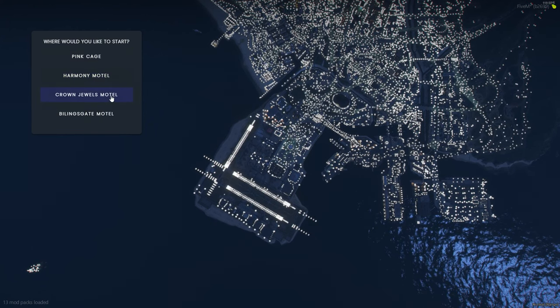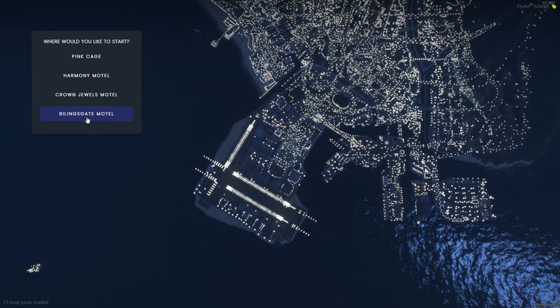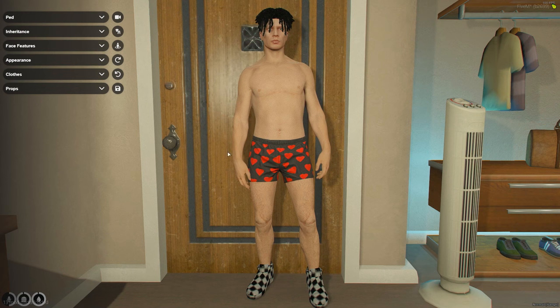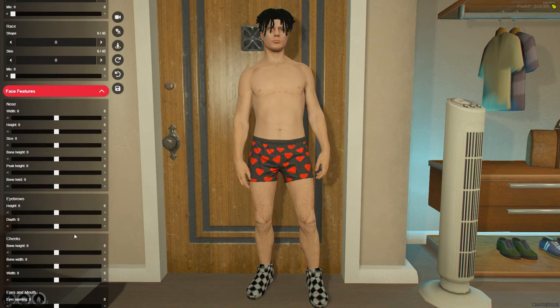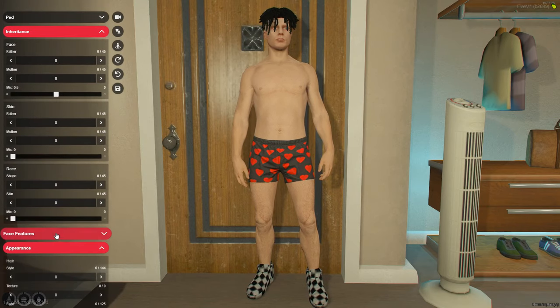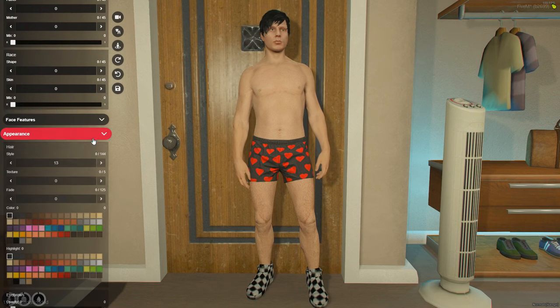Starting off, you'll select which area you'd like to start in — Pink Cage, Harmony, Crown Jewels, or Billing Skate. For this video we'll select the Billing Skate Hotel since it's a little farther away from anything. Hit confirm, and on the left side you can create and customize your character — change the inheritance to get a different face, mix two faces together, change face features for more detail, and change your hairstyle and color.